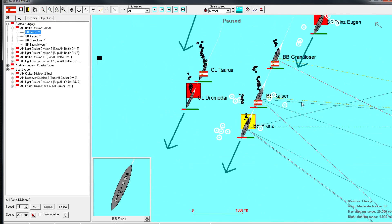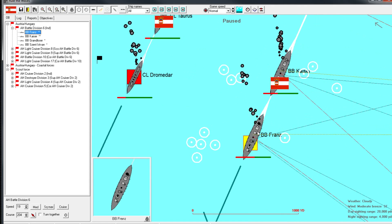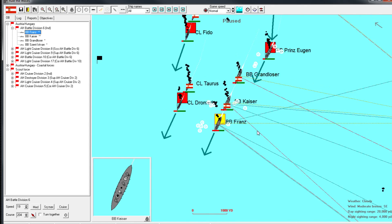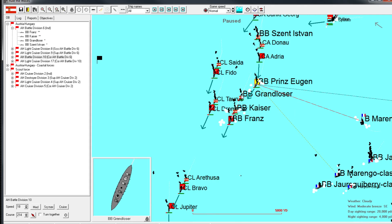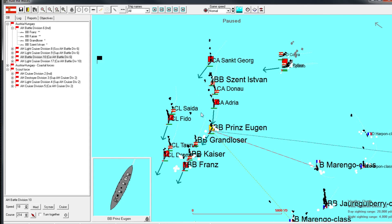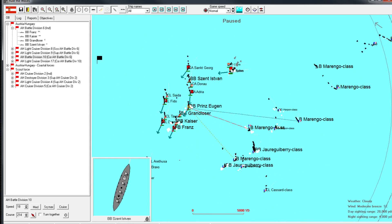If they say the Kaiser is also pretty beat up, I disagree - well, she's got only one of her four turrets functional. I stand corrected - that's a ship that's taken a beating. The Grand Loser is two turrets down as well. Only the Prinz Eugen has three turrets, and the Zent Istvan is the only dreadnought with all its turrets functional at this point.